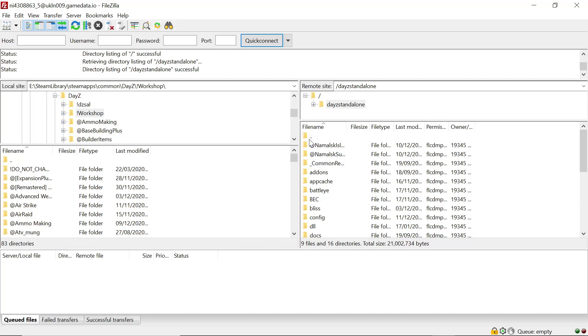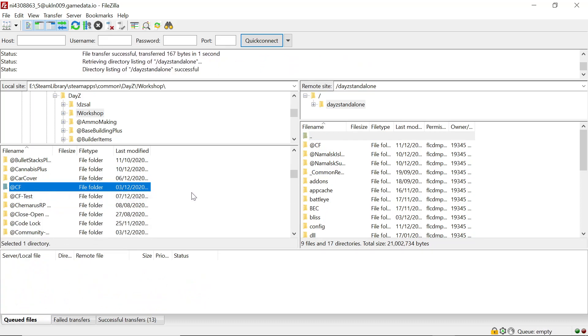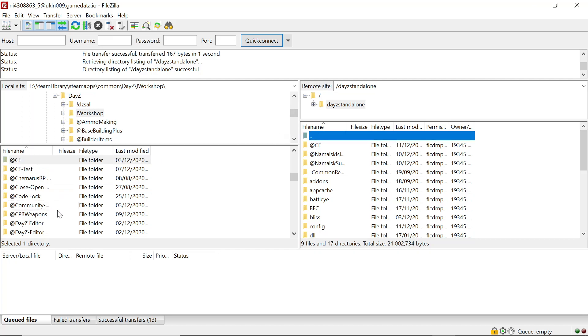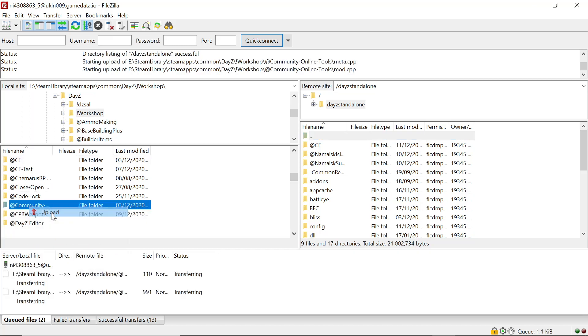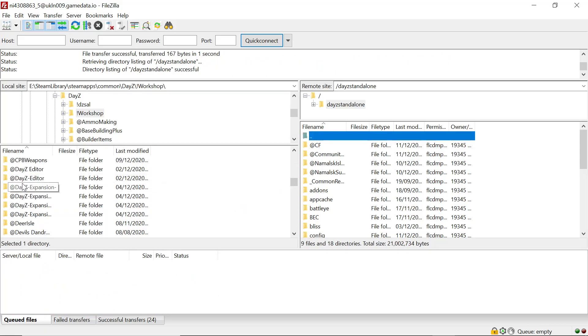On the right side, highlight the server folder. Use the three dots to scroll and find CF and Community Online Tools. We'll upload CF first, then Community Online Tools as well.